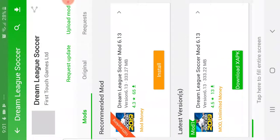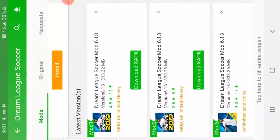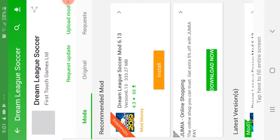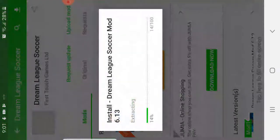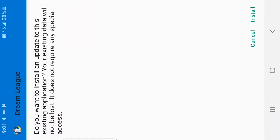So, now you come here. Then it should be written 'download,' like over here — download APK. You press that. Then, after you have downloaded it, it will turn into an install button. You go to install, and yeah — I don't need to install it, I already have it — but you get the point. You guys will install DLS.